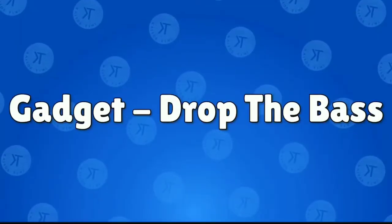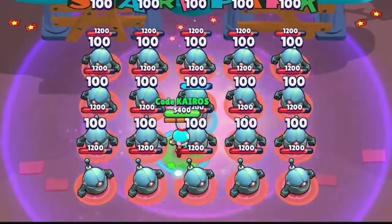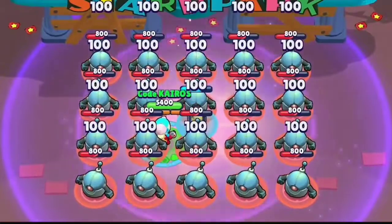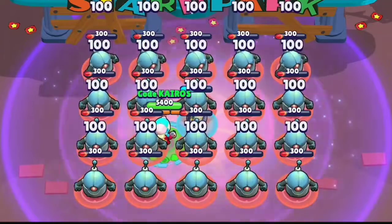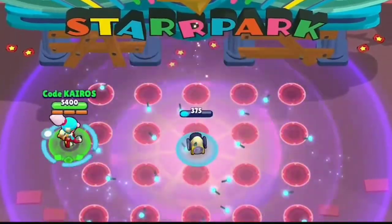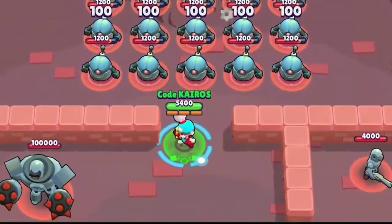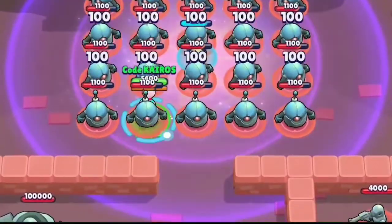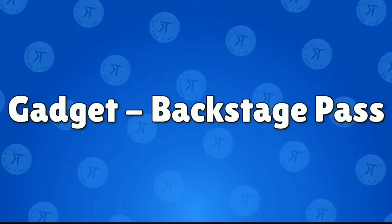Janet's first gadget is Drop the Base. It leaves a turret that has 1500 health, deals 100 damage, lasts 20 seconds, and can deal up to 2000 damage total.